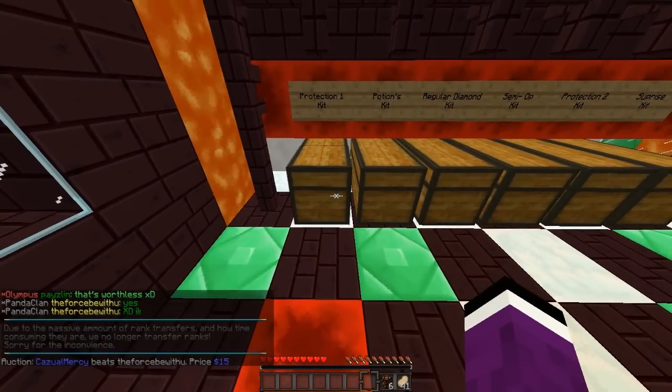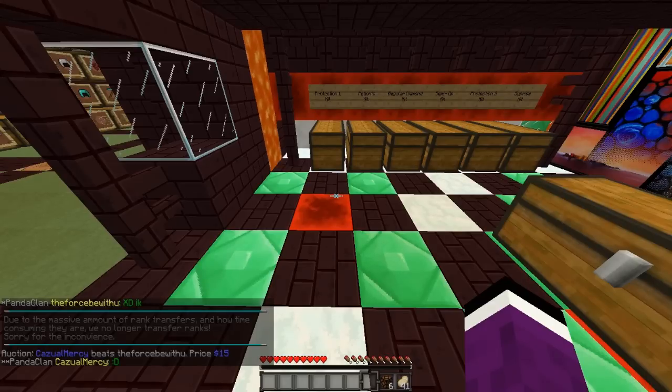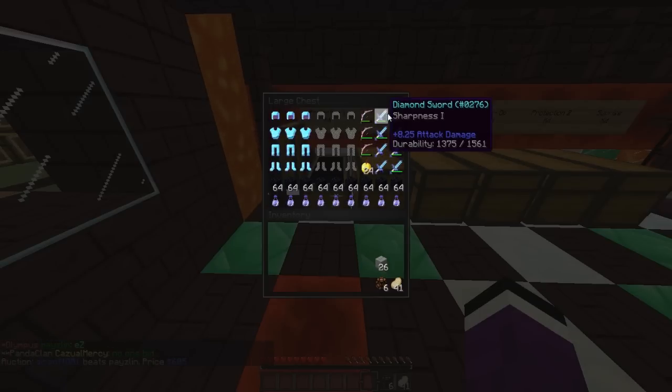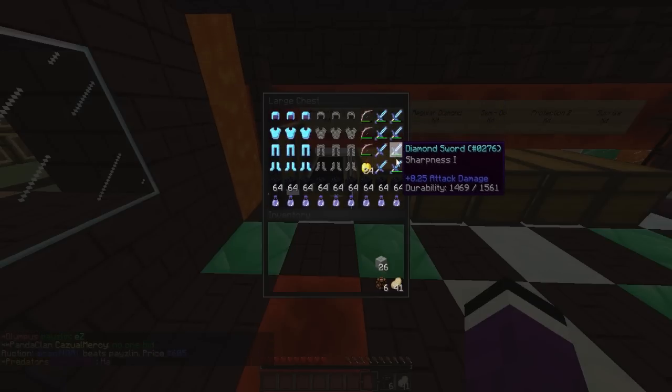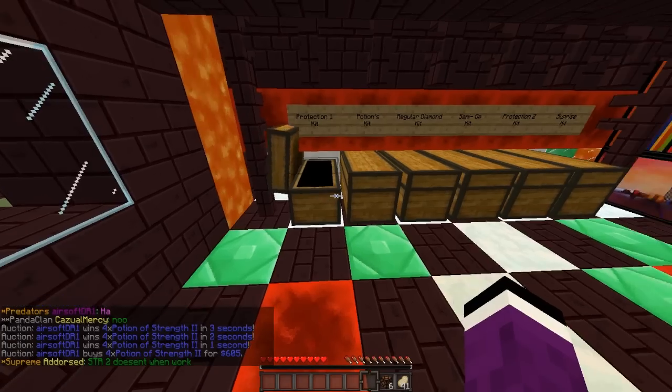We'll start off with the Protection 1 Kit — and by the way, I'll explain how you enter the giveaway at the end of the video. This kit has three full sets of Protection 1 armor, some chain armor, power bows, a flame bow, Sharpness 1 swords, and a Sharpness 2 sword. There are also some golden apples, obsidian, and speed potions. It's a solid kit for people who just want a regular setup.